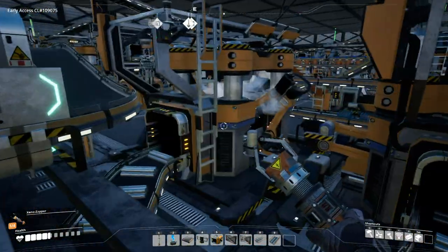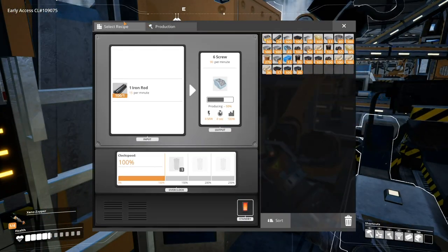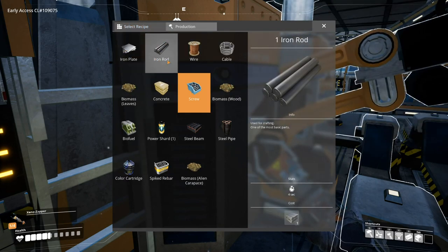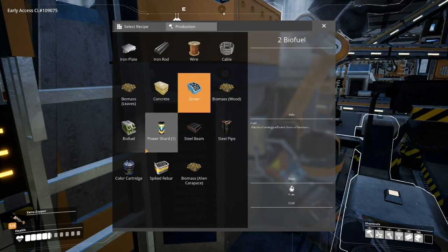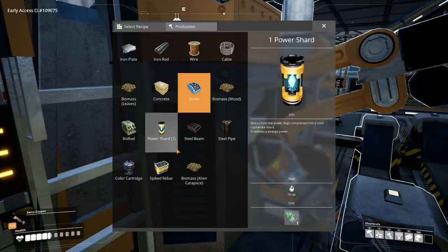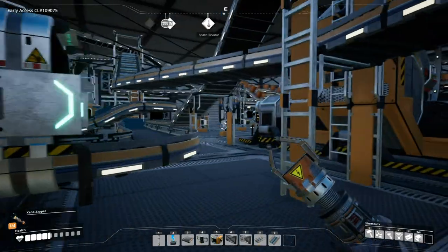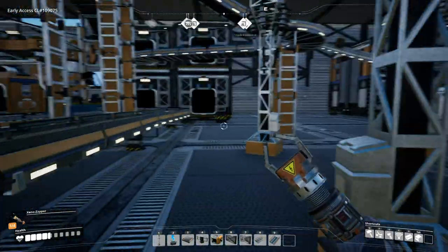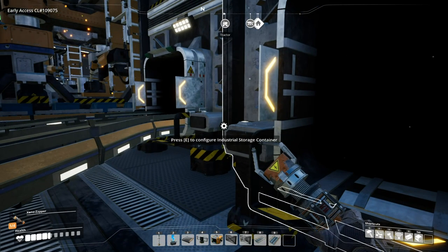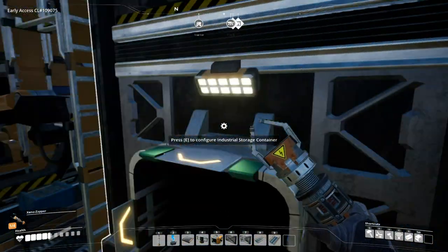Here is my screw production. When you click on a constructor, you select a recipe and here's all your recipes: iron plate, concrete, biomass wood, biofuel — which you need for your chainsaw. From there we'll follow the screw line. The screws come out of the back of this second container. There's also crude oil stored here, which we will see in a bit at the FedEx factory.